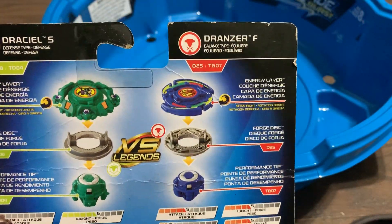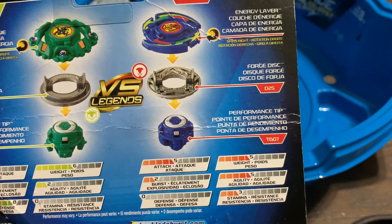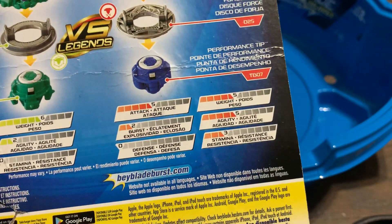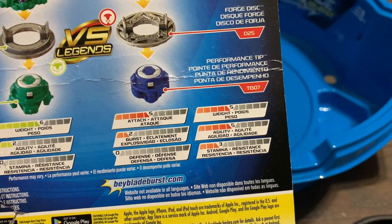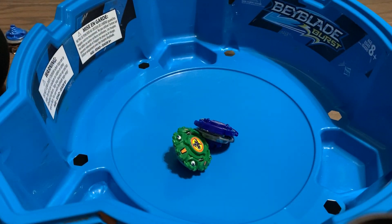Six for weight, two for agility, zero for stamina. It also comes with Janzer F, which is a balance type, right spin, with the D25 Forged disc and the T-B07 driver — it's a mode-changing driver, we'll talk about that later. Five for attack, two for burst, zero for defense, five for weight, five for agility, three for stamina.